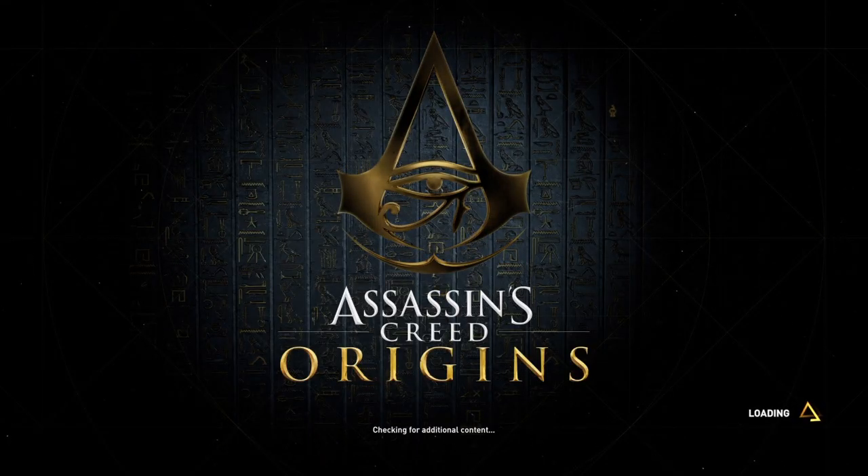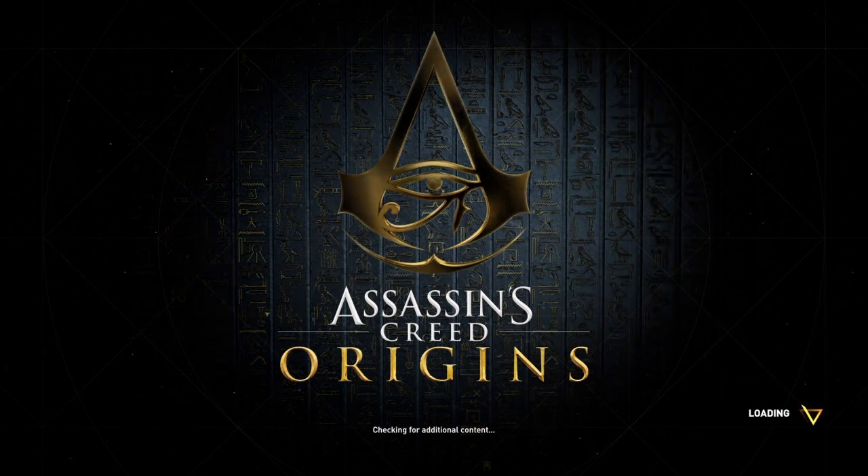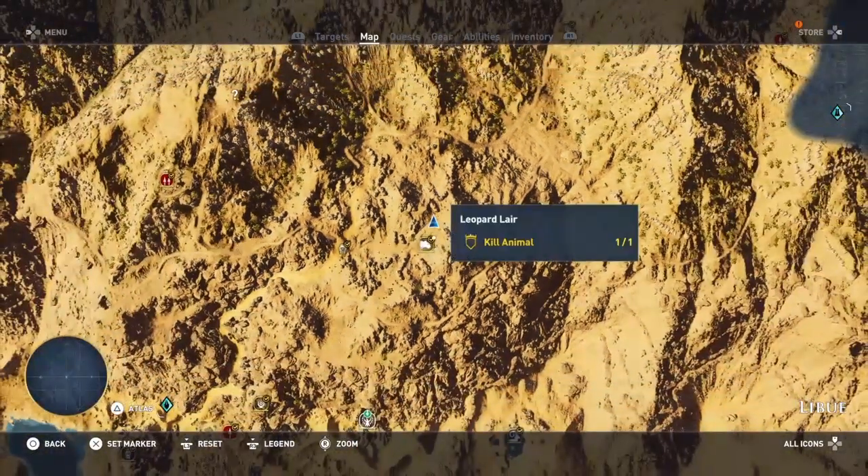Hi everybody, welcome back to my 100% walkthrough of Assassin's Creed Origins. On this video we're going to be doing another location in Libu, and this one is called the Bewail Mountain Cave.